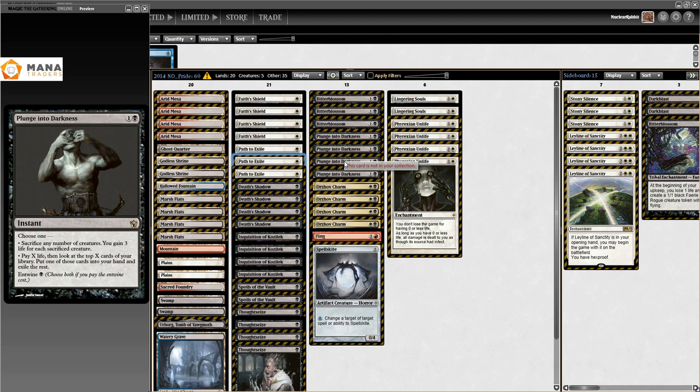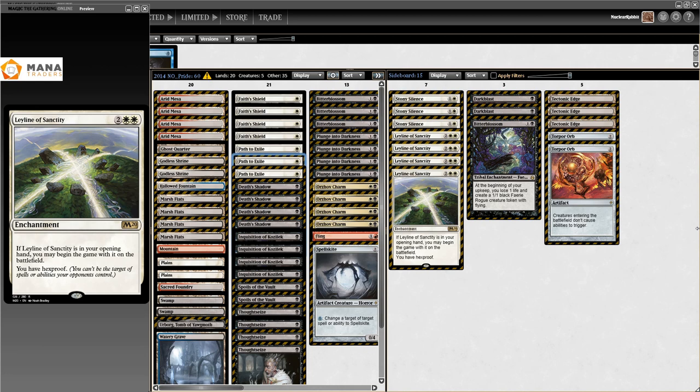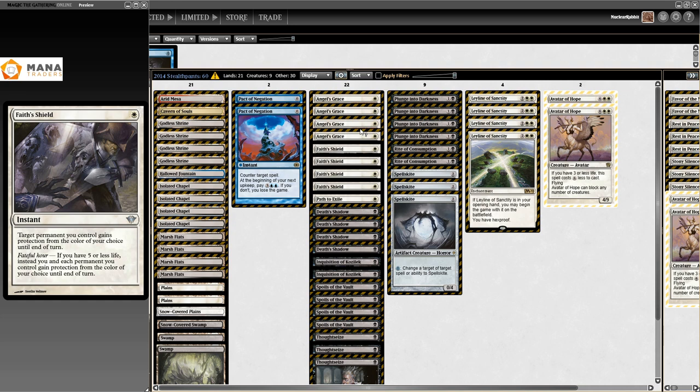Plunge into Darkness has two modes: sacrifice creatures and gain three life each, which is good against burn, but this deck is about the second mode - pay X life, look at the top X cards, put one in your hand, exile the rest. Just paying a lot of life to get a really big Death's Shadow and fling it at your opponent. Sideboard: Stony Silence, Leyline, Dark Blast, Bitterblossom, Tech Edge for Tron.